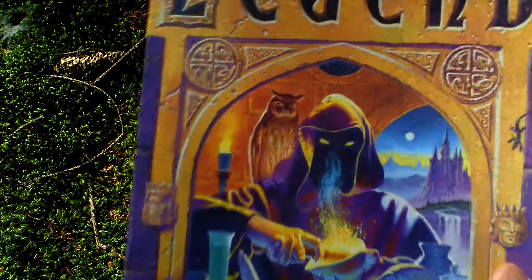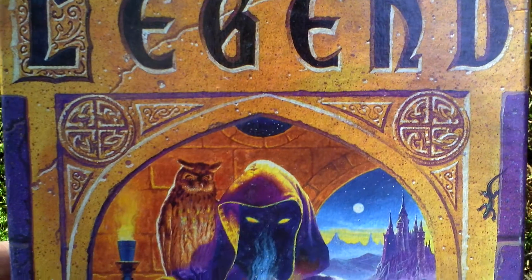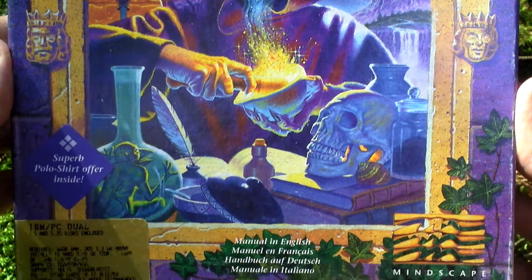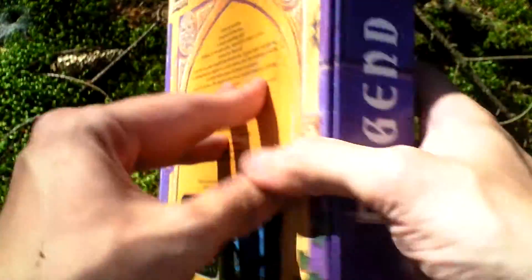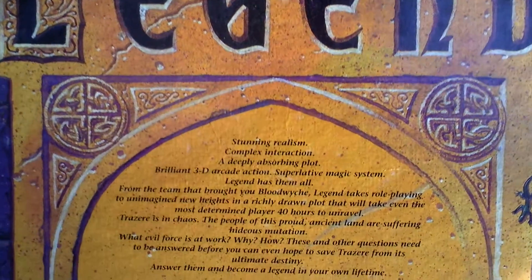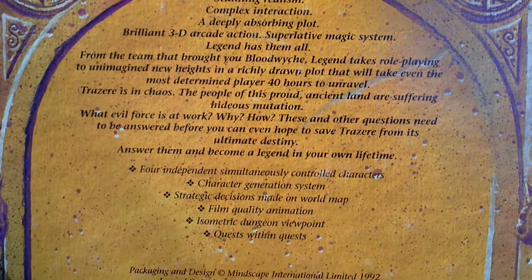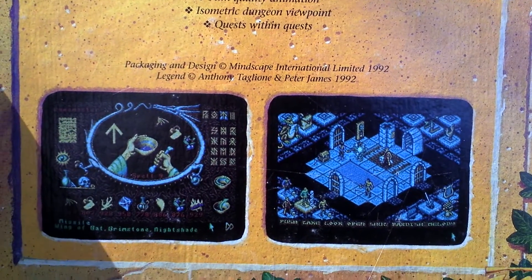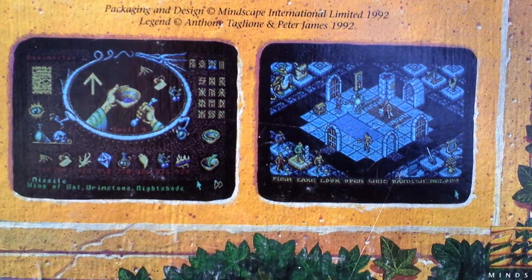Let's take a look at the box art. Now let's turn the box around and see the back side for some info about the game and pictures from the game. On the left you can see creating spells, and on the right traveling through the dungeon.